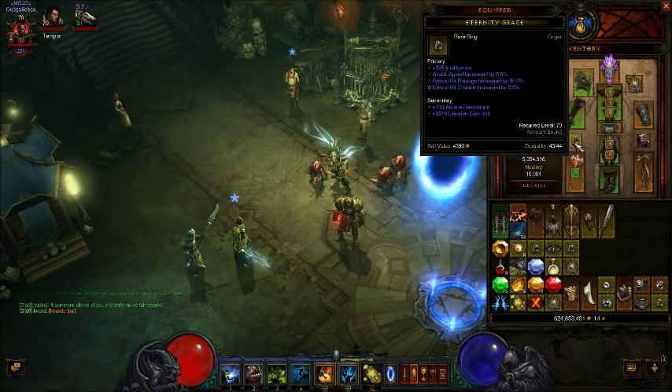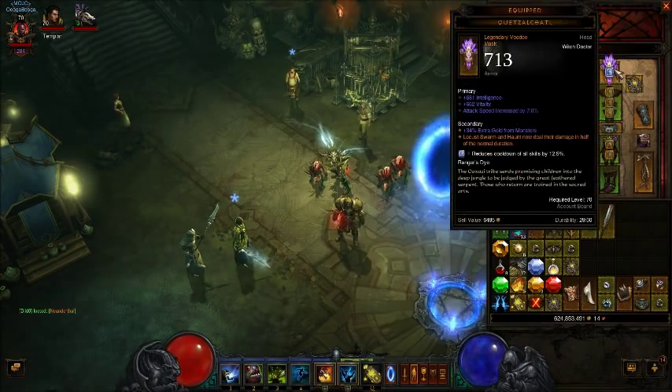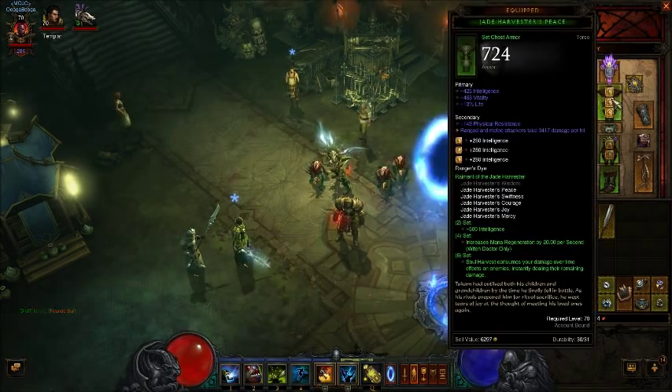Not fortunate enough to find that Stone of Jordan yet. Quetzalocadl — that is very important to this build. What it is essentially doing is doubling your damage by making your skills deal their damage in half the time. The way that works with your Soul Harvest nuke, with the 6 piece set effect, is it essentially doubles the damage.